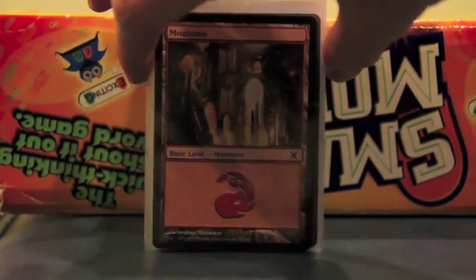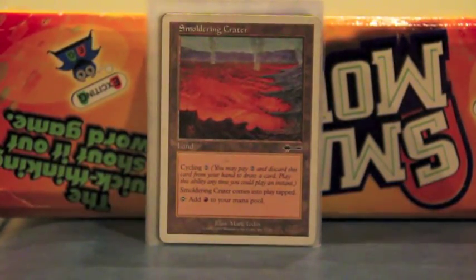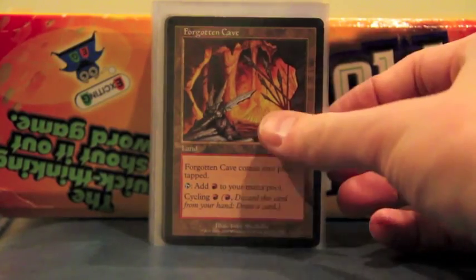There are 24 mountains in the deck, and then we have some non-basic lands. This one just cycles for two — Forgotten Cave — pretty much the same thing, except it costs one mountain instead of two colorless to cycle.